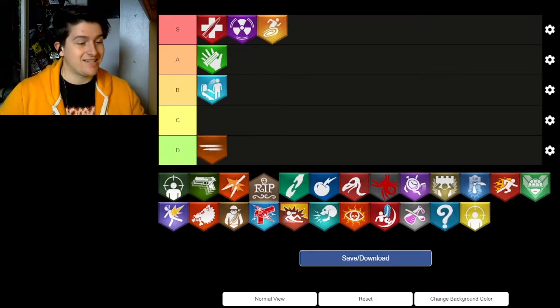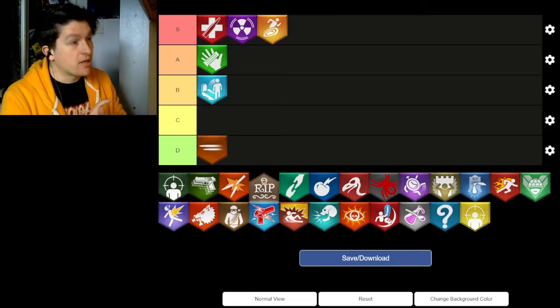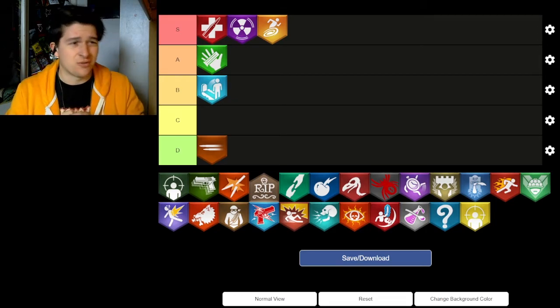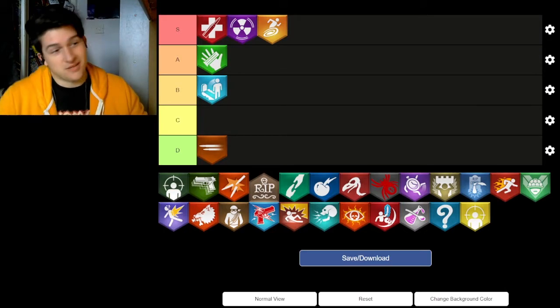Stamina Up is another underappreciated perk, and it is brilliant. Especially nowadays when the primary goal of zombies is to stay mobile — whether training, speed running, or doing an easter egg. Stamina Up is also a necessity on maps with mud features, like Origins. It is a very underrated perk and deserves to be in S tier. I don't know why people don't love it, but it's amazing.